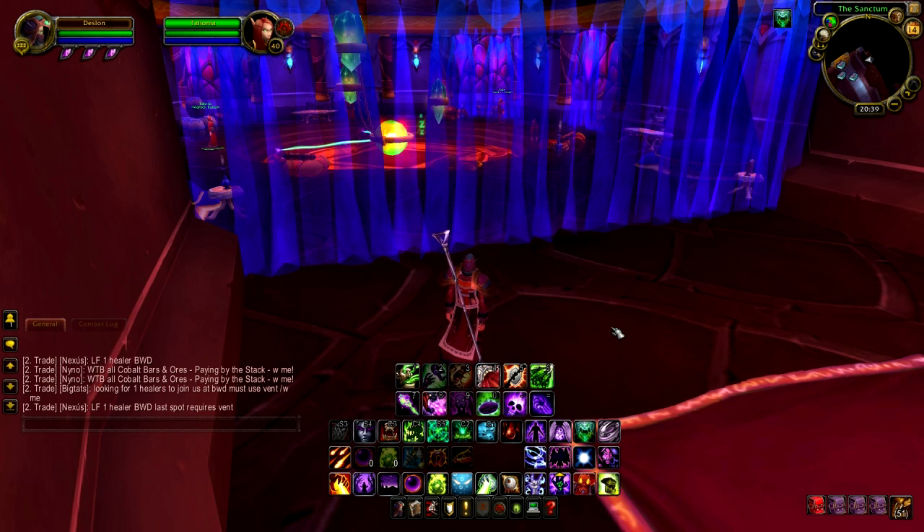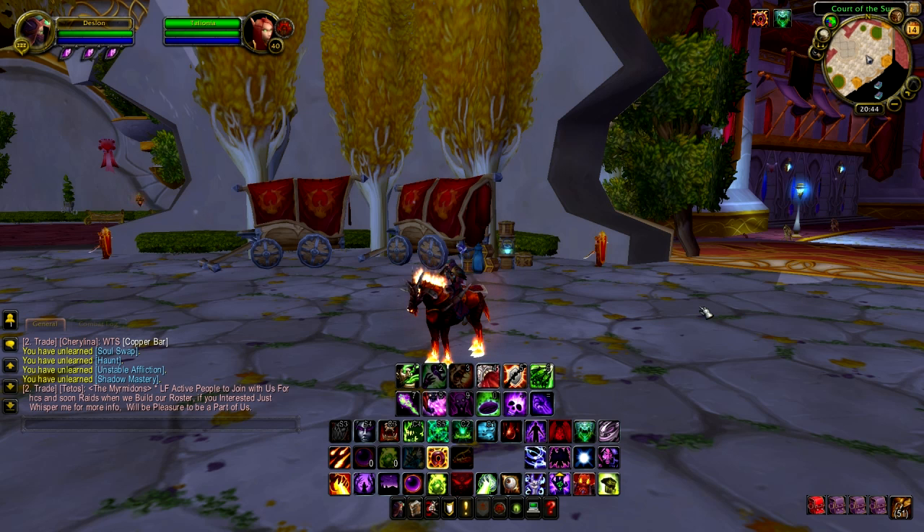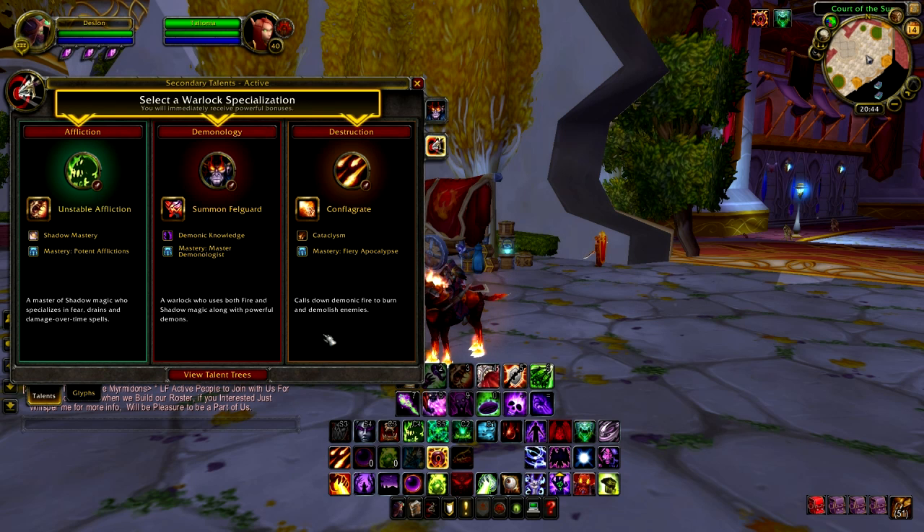The first thing I'm going to do is take a look at the talents. Here is a Warlock that has newly refreshed his talents. You could imagine you've just gotten to 85, had a respec so that you could put all your points into the DPS, but where should we go? I'm only going to do a brief overview of the talents, but don't worry, it will be thorough. The Affliction Mastery is Potent Afflictions, which increases the damage of your damage over time spells by a certain amount for every point of mastery you have.